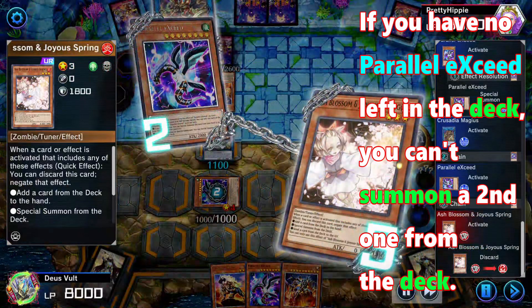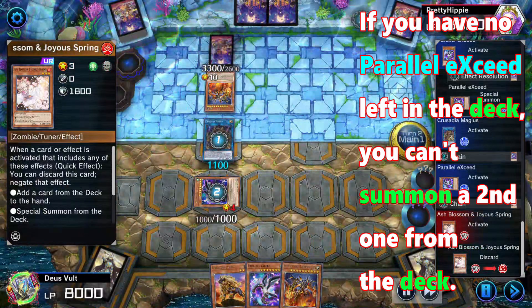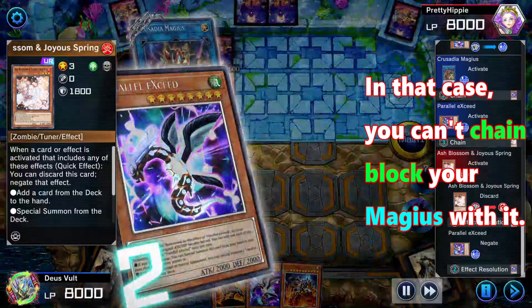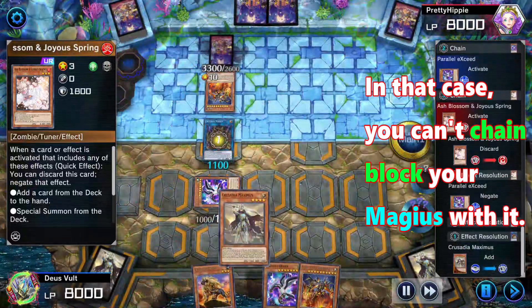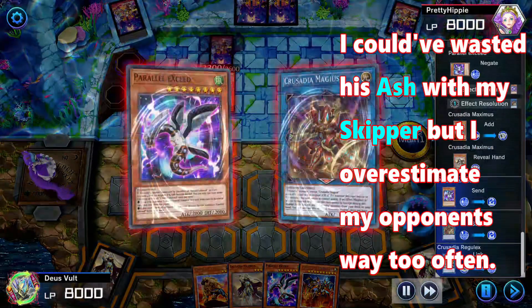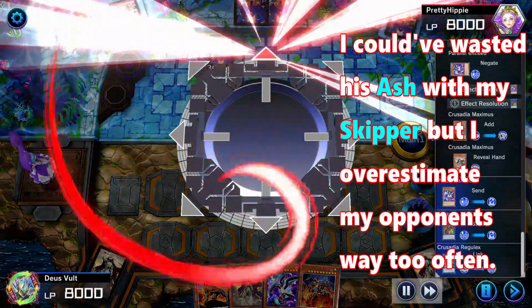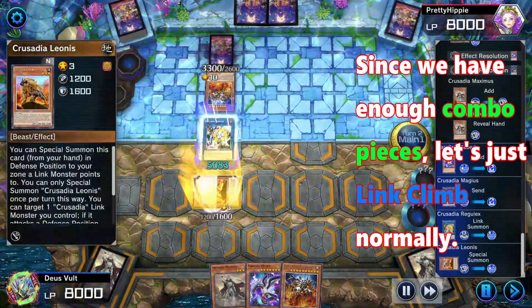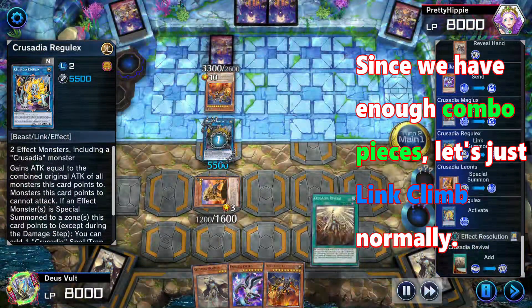If you have no Parallel Exceed left in the deck, you can't summon a second one from the deck. In that case, you can't Chain Block your Magius with it. I knew he most likely had Ash in hand — I could've wasted his Ash with my Skipper but I overestimate my opponents way too often. Since we have enough combo pieces, let's just Link Climb normally.